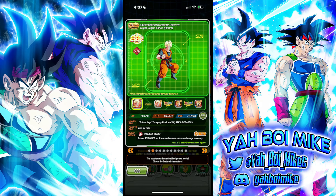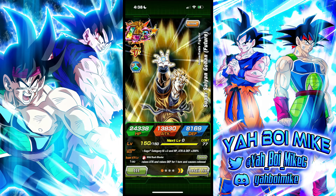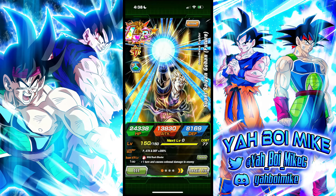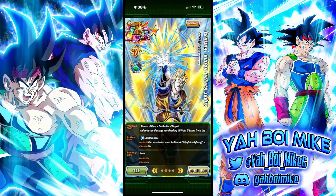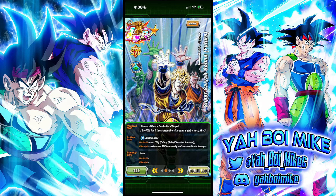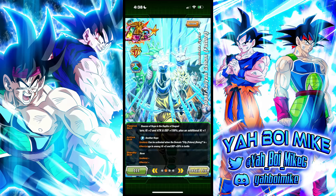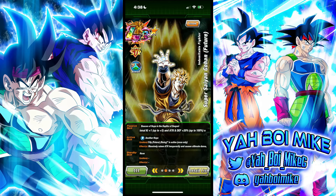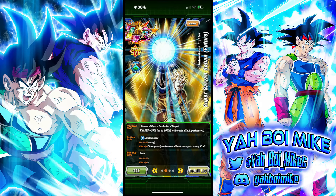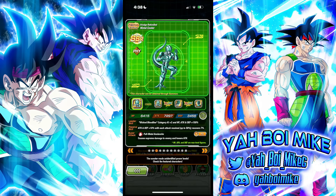Future Gohan is easily top two, my personal top one best unit in the game, tied with Bulma of course. It's funny because we were just talking about him in the Bulma showcase - why you shouldn't get Bulma with teal coins because you should get this guy instead. Now he's kind of semi-returned, and I'll explain why it's semi in a second. He's easily just the top two best units in the game. If you have the 150 stones I would recommend 100% summoning on this.